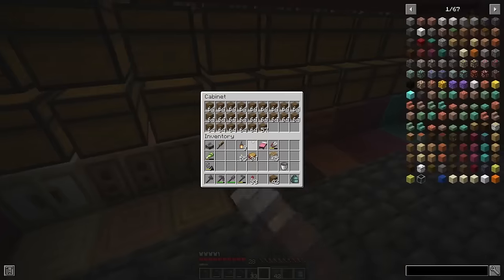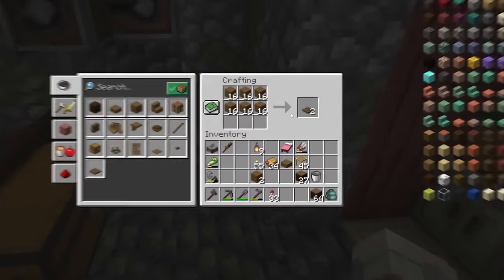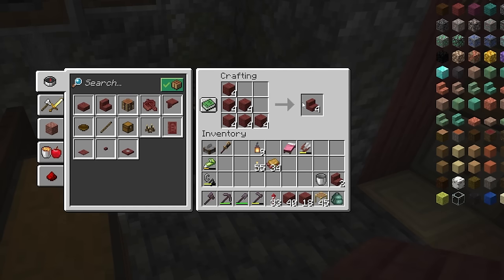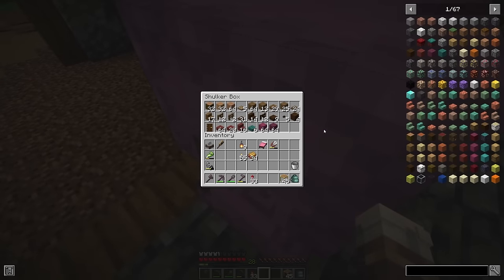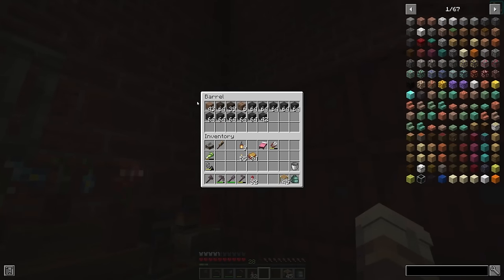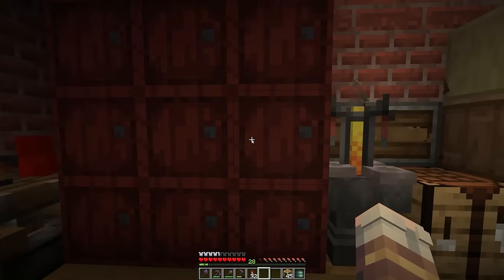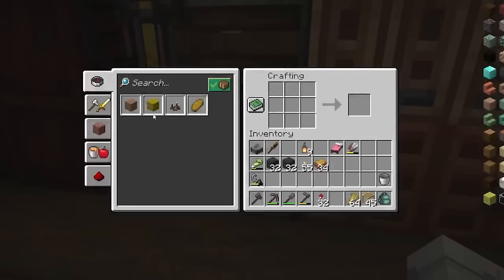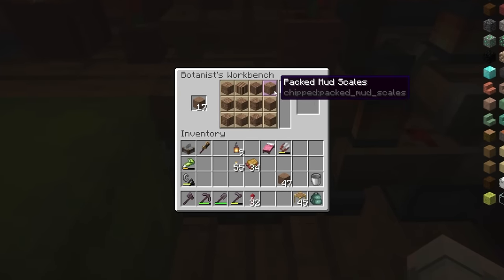So first of all let's head over to the lumber mill and gather up a bunch of different wood types. That is actually quite a lot more wood than I thought I would be needing for this build, but that's just exciting. Next thing: let's make a new stack of mud. And if we flip the page of my storage room, there we go - wheat. And we can make some more packed mud, keep most of this as normal, and I think it's the botanist bench - yes it is.